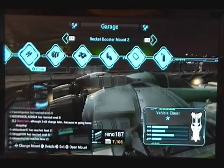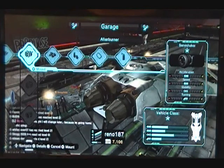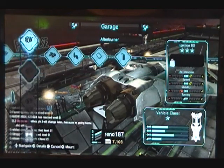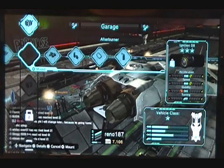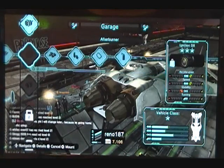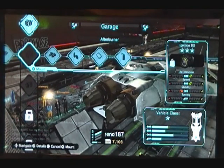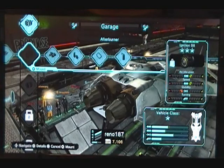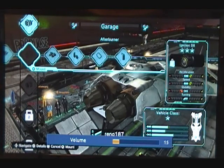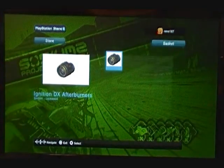If I wanted to tweak my afterburners — you can see on the right-hand side of the screen what I currently have equipped. It's called the Bone Shaker, it has one star and it's not very special. But other things I've unlocked, such as the Ignition DX, add to my acceleration and speed while decreasing my stability. The Ignition DX can be purchased from the PlayStation Store — when you try to buy it, it says you can't put it on your ship because you don't own it, so you have to go to the commerce point and purchase it with real money.